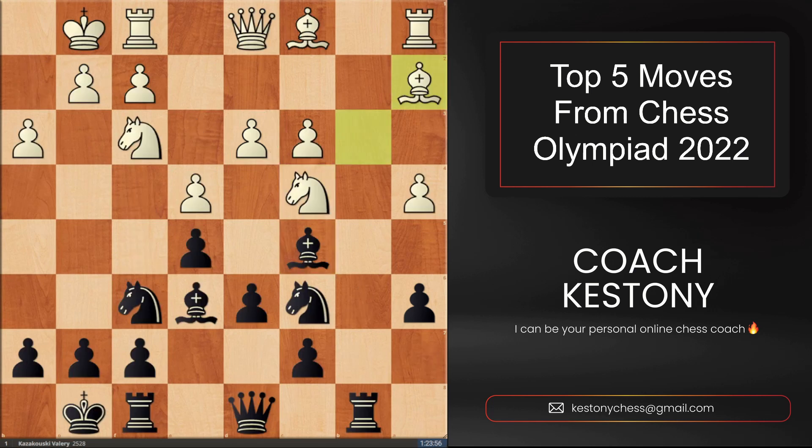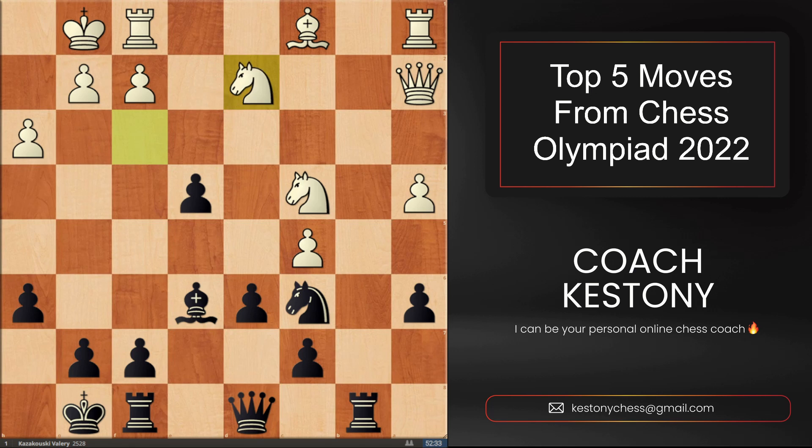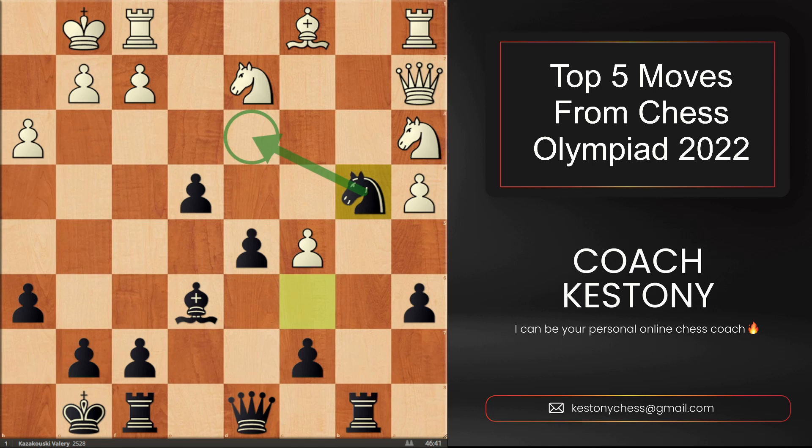At number two, we had this position where a player of the Lithuanian Chess Federation, Valery Kozakowski, played a standard-looking move, h6. White spent an entire 16 minutes calculating the move d4, as it just seems to work. After the move is played, Valery unleashed his idea of sacrificing a full piece with knight takes e4. After White took the Black bishop, we had knight takes e3, double attacking the White queen and bishop — queen to c2, knight takes on a2, queen takes on a2 — and now Black's pawns started rolling up the board in the center: e4 followed by d5. Remember, in this position, from a material point of view, Black is still down a piece. Even with two pawns as compensation, that's not enough. So Black is trying to continue developing the initiative with knight to b4, looking at that outpost on the d3 square.